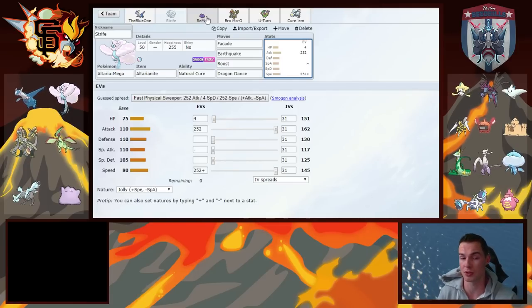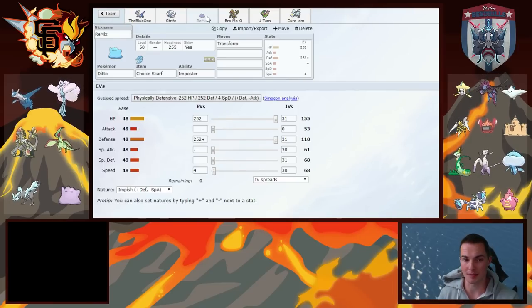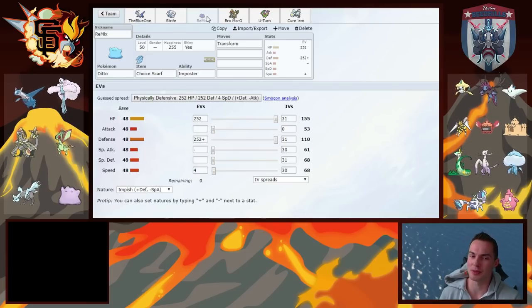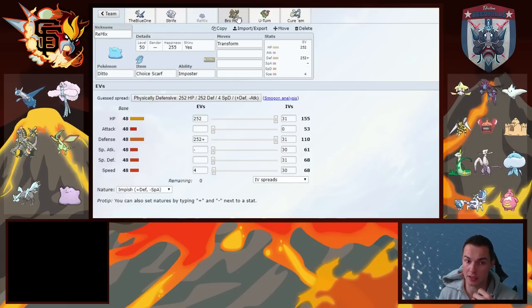I could have given Strife Heal Bell to make him a cleric, but instead he's just an absorber. It's an important Pokémon to give me guaranteed speed tiers which can be useful. He's also a very good switch into Jirachi because Jirachi's STAB isn't good against him. I don't anticipate Jirachi bringing something super effective against himself, looking at my team which isn't particularly weak to Fire, Ground, or Dark. So for all those reasons, a very good Jirachi switch-in — great for scouting the Hydragon.